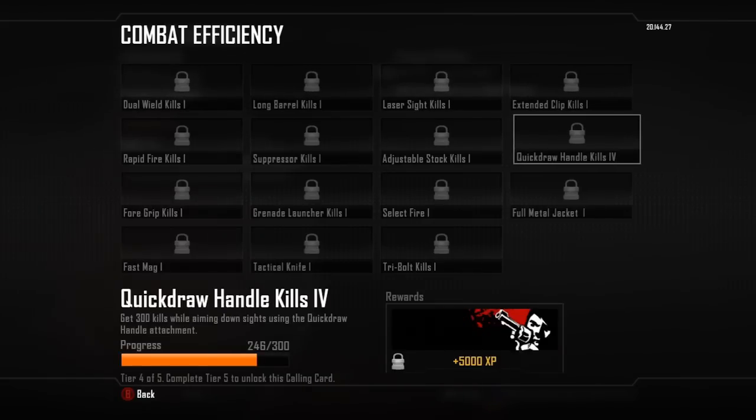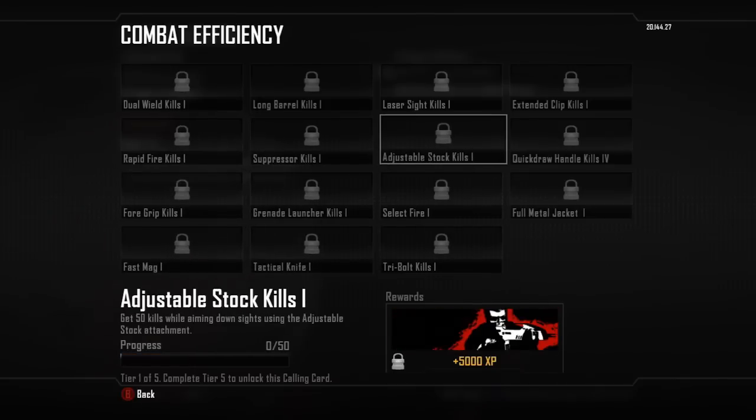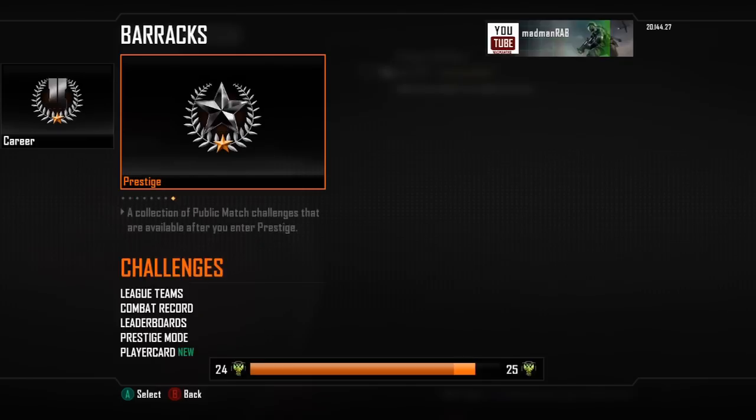Once I've maxed out Quick Draw and got the XP for that, I'll move on to any of the other attachments, take my pick, and work through them to get even more challenges. That covers attachments and why I've got those on. Now let's go to my perks.